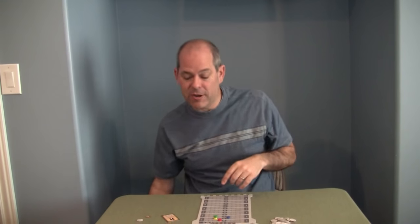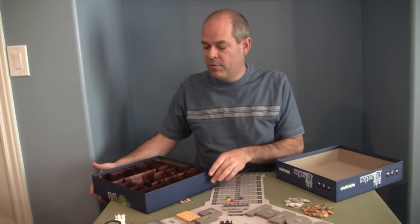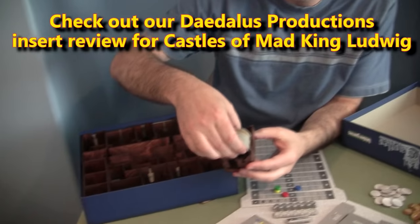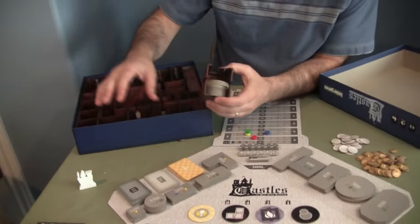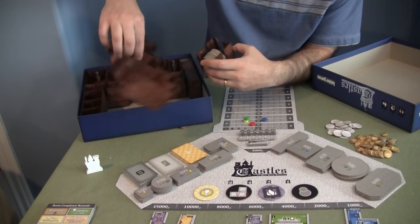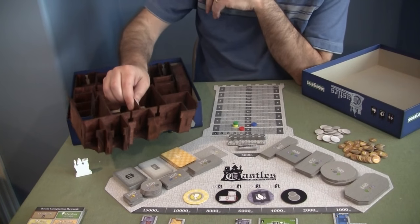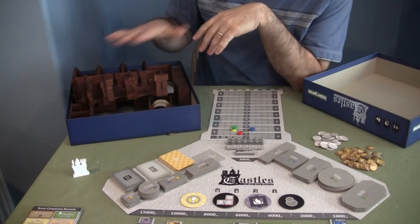There are two more things I want to mention. First, we've put together a cool insert from Daedalus Productions - check out our video showing how to put it together. Instead of having to set all the components out each time, you basically just take the tray out, which already has the items organized - rooms sorted by shape, with the 300 rooms in their spot. It's fantastic and makes setup much easier.